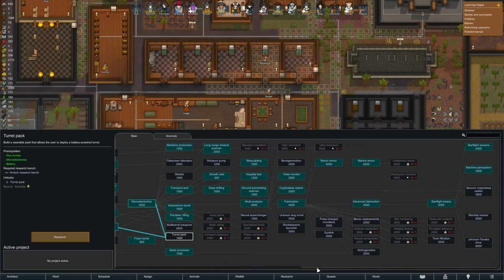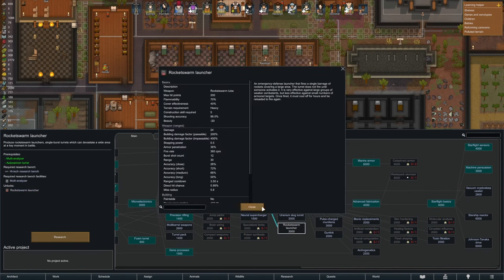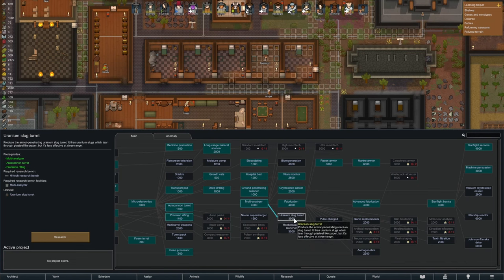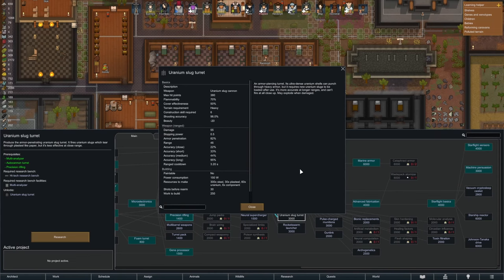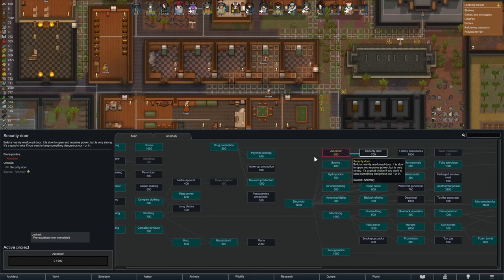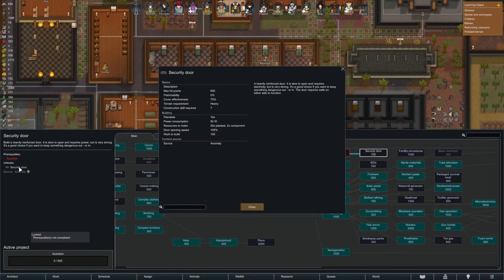That's not great. Rocket swarm — they always have these big turret things, but I'm always like, when do you use it? I'm interested to know when I would use it. Uranium slug turret. Maybe we're gonna build some of those, but they're quite expensive. We do want to get auto doors and then the security door — this is new. It's slow to open but very strong. It's a good choice if you want to keep something dangerous out, or in.